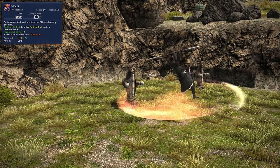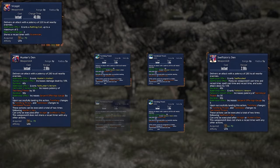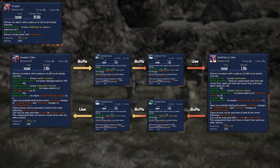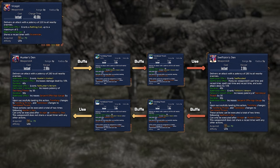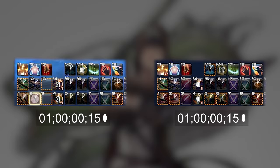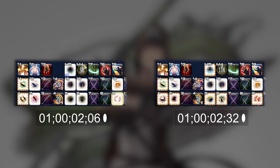Your AoE dual-blade combo starts with the aforementioned Vice Pit, which will allow the execution of Hunter's Den and Swiftskin's Den. These also allow the use of buffed OGCDs: Twin Fang Thresh and Twin Blood Thresh. The flow here is exactly the same as your single-target combo, just AoE. As a quick note, the recast timer of all of your dual-blade attacks is slightly longer than your dual-wield combos, which gives you a little bit of extra room to double-weave these OGCDs during this section of your rotation.